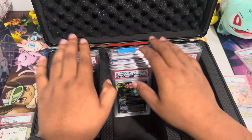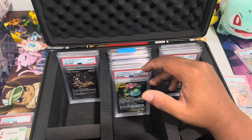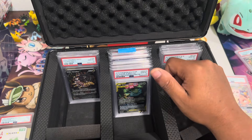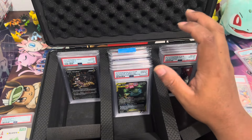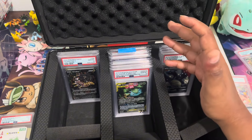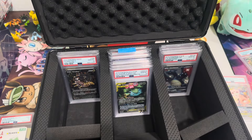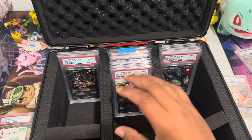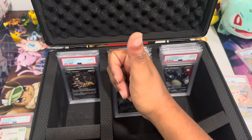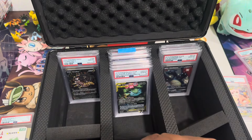As you guys are seeing, this is over $13,000. With the graded cards coming back, that will probably increase the value. I'm hopeful those get good grades — a little bit higher than I was expecting. I probably think they'll get a 7 or an 8. If you get a 9 from a Shadowless Charizard, you're in good money. I'll keep you guys updated. Press the like button if you enjoyed the video, I appreciate you guys. Subscribe and check out the Discord — I'll talk to you guys there.